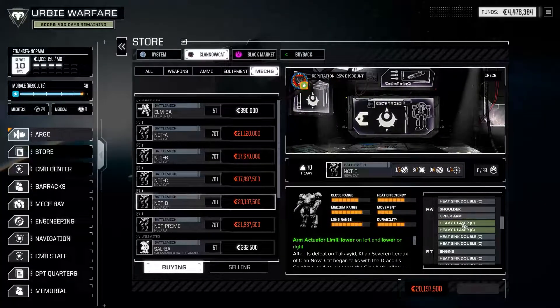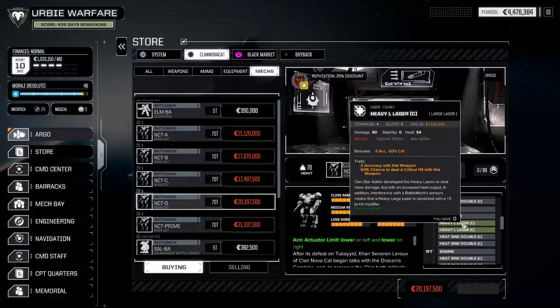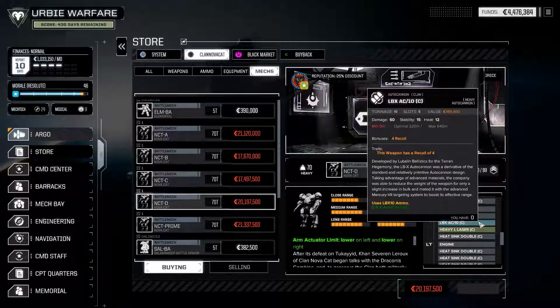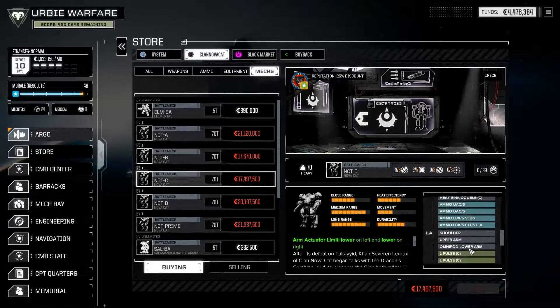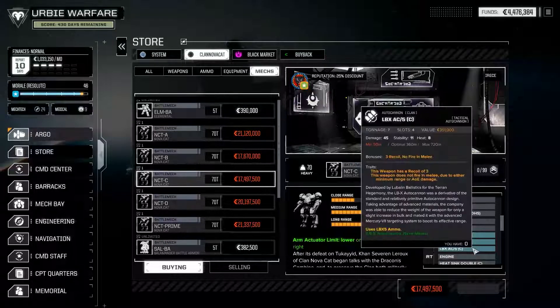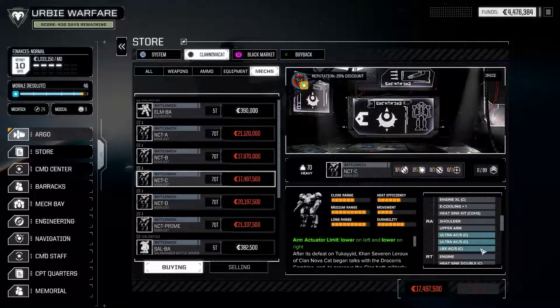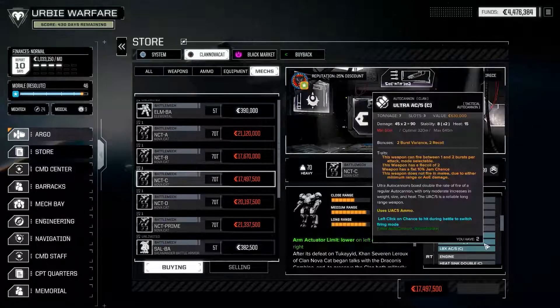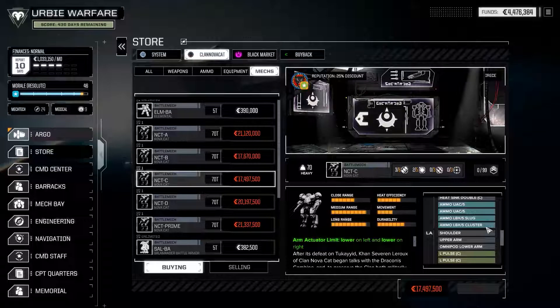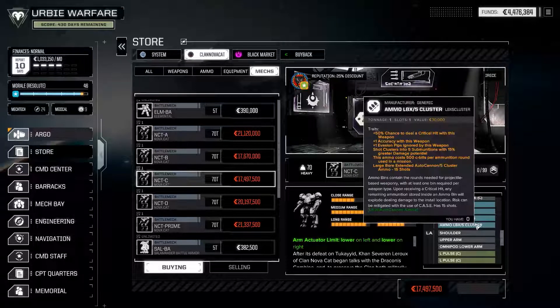The Nova Cat D configuration trades the prime loadout for heavy large lasers — much higher punch, but you lose a little accuracy, making them harder to field effectively. There's also an LBX AC/10 for more reliable support. The Nova Cat C configuration uses double large pulse lasers but also trades to a ballistic armament featuring double ultra AC/5 and an LBX AC/5 — though I'd probably swap the LBX AC/5 for another clan ultra AC/5 to increase firepower. The LBX AC/5 does have benefits like higher range, but I'd rather be firing six AC/5 shells per alpha strike. You do lose the flexibility of slug versus cluster rounds, and cluster rounds are quite good for exploiting crits.